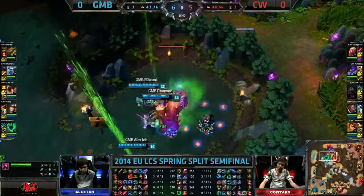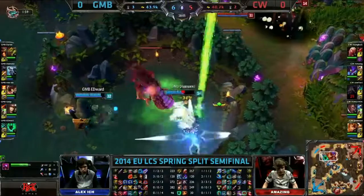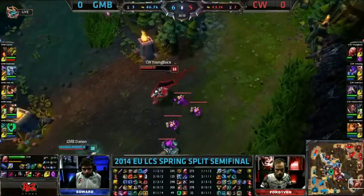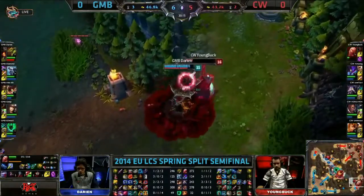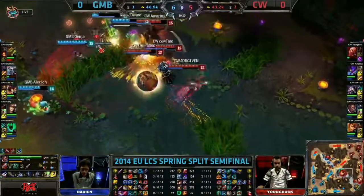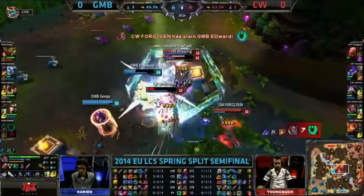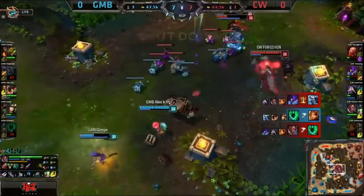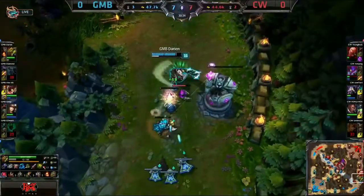The rest of Copenhagen Wolves are trying to respawn. Darien does not have Teleport, Youngblox doesn't either — it is on cooldown. This is a three-man Gambit and they're going to need to peel away, back out of position. But the comp just doesn't lend itself to that. Youngblox is caught — Flash stun on towards Youngblox. Diamond taken very low. Solar Flare comes out and Ikashi catches Edward out, Edward going to get taken very low. The flip comes down, Unlimited gets dropped, Edward goes down as well. Diamond is going to get caught. Amazing leaps in and leaps out, getting himself the kill. It is a two-for-one this time to the Copenhagen Wolves.